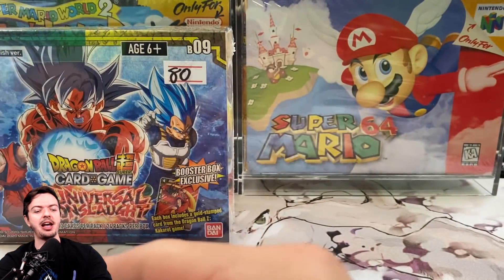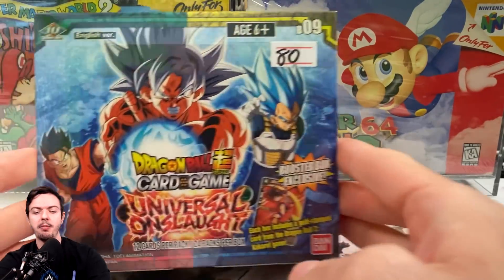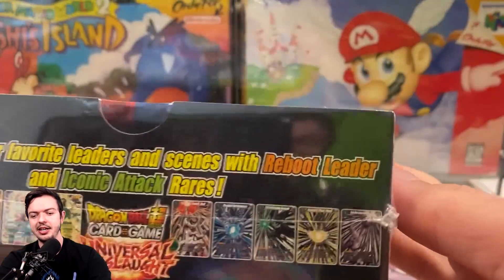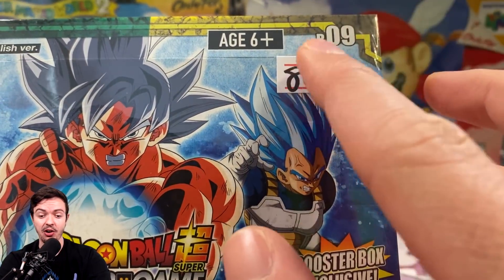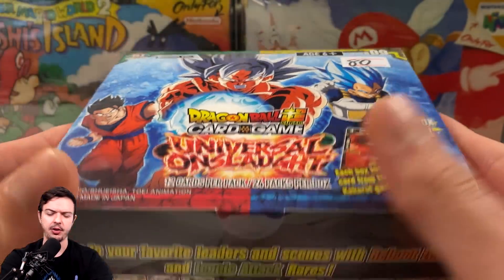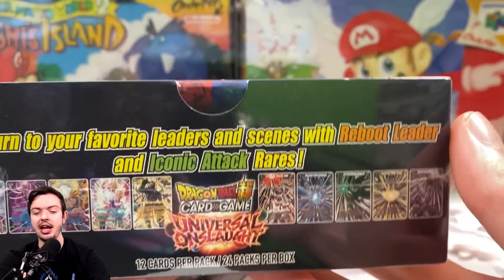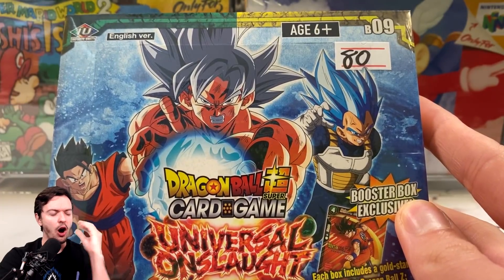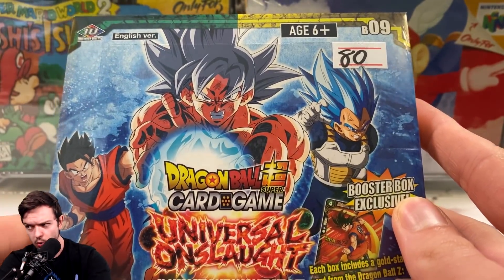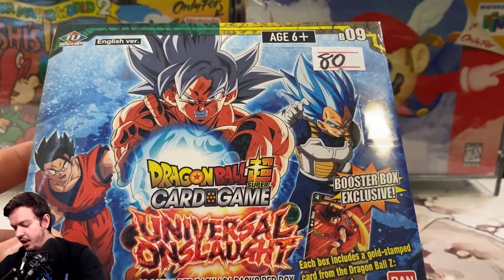So here we go — this is the box I bought from him, but I'm not going to open that yet. I'm gonna slice into the back of this one because the condition is very beautiful and I kind of want to hang on to it. This one I bought a couple weeks ago, and I'm hoping it's the last time I ever have to open this box. It's got an $80 price tag sticker, but this is actually a $150 box now. Worst case scenario, I hope I pull the SPR super rare Beerus.